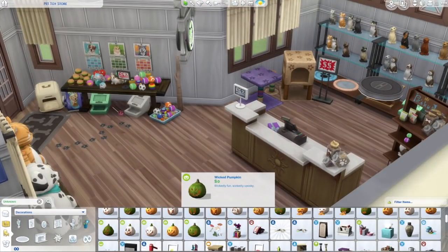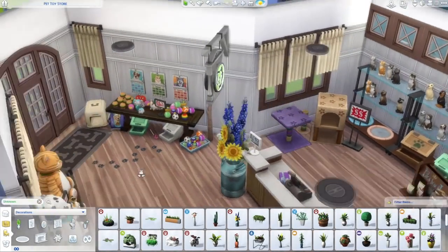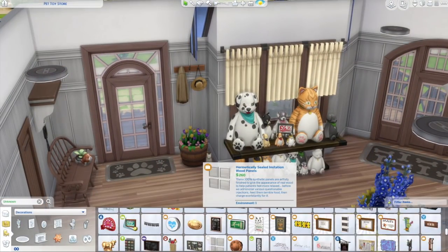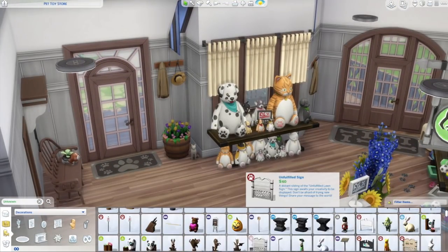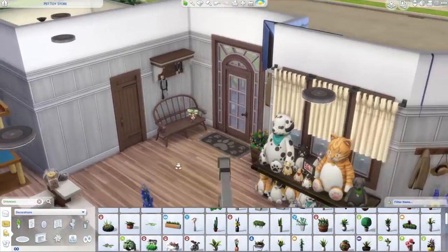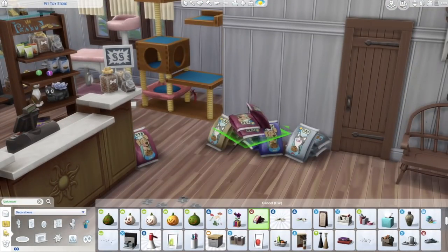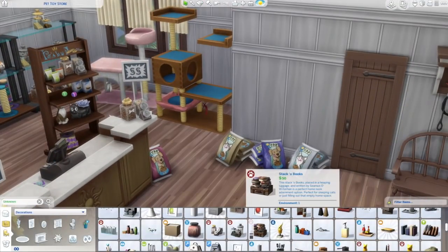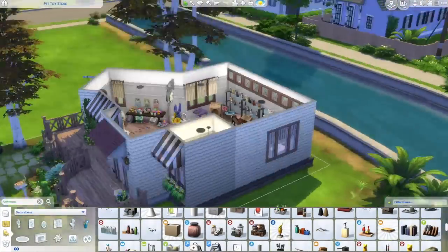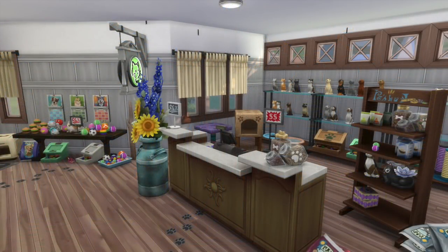Just adding in the normal store clutter — all the sale signs — and I love those flowers in the little milk jug. I had so much fun doing this build! I'd love to know down in the comments what other Cats and Dogs inspired builds you'd like to see. There are going to be so many builds and videos coming up this next week. Give this a big thumbs up if you enjoyed, and hopefully I'll see you guys in my next video. Bye!